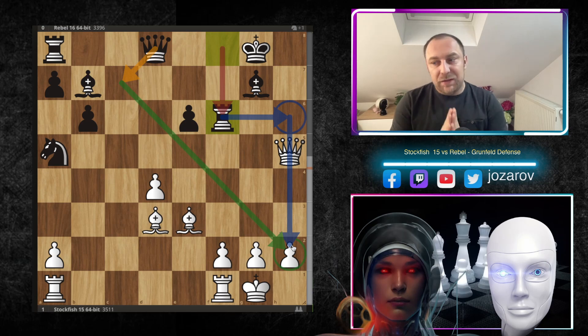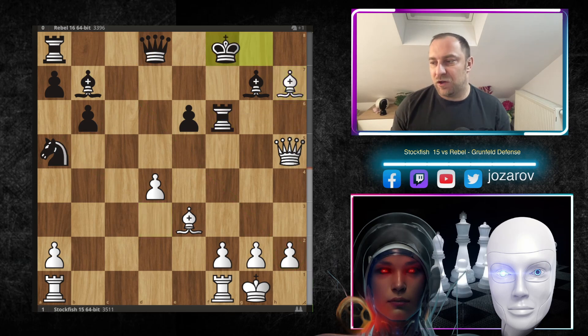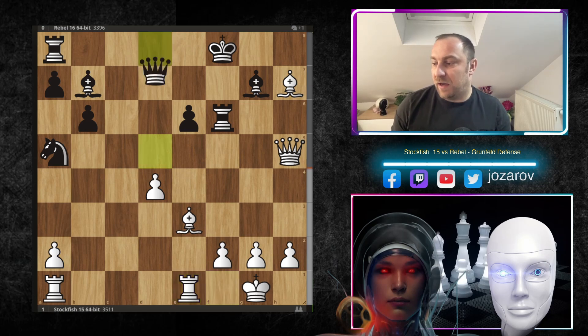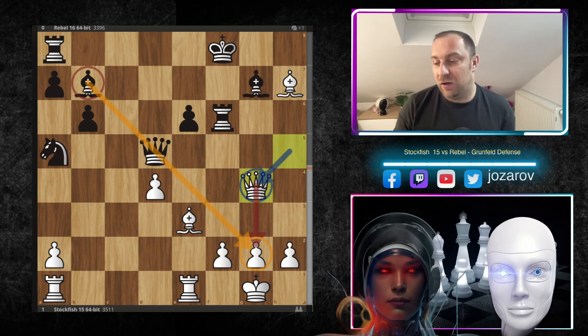The only problem in Black's defense is that the Knight on a5 is simply too far away from the action — it's almost like playing without this piece. Stockfish plays a check first, then after Kf8 we have Re1, including a new attacker into the game. Qd5 creates a checkmate threat on g2. Stockfish plays Qg4, connecting the Queen to g2 and not allowing any further trades of pieces.